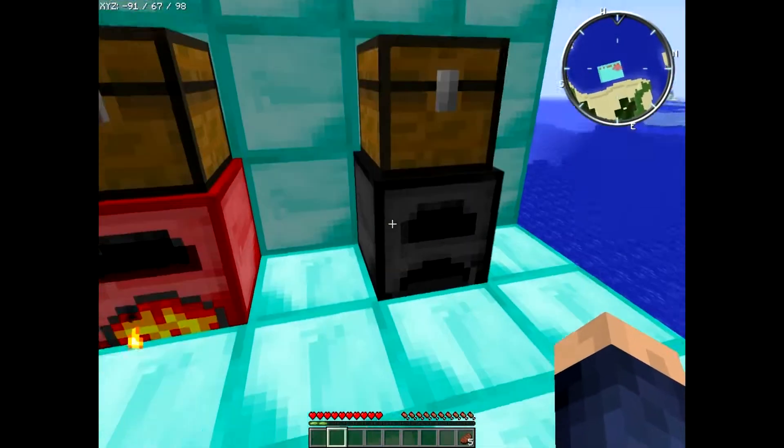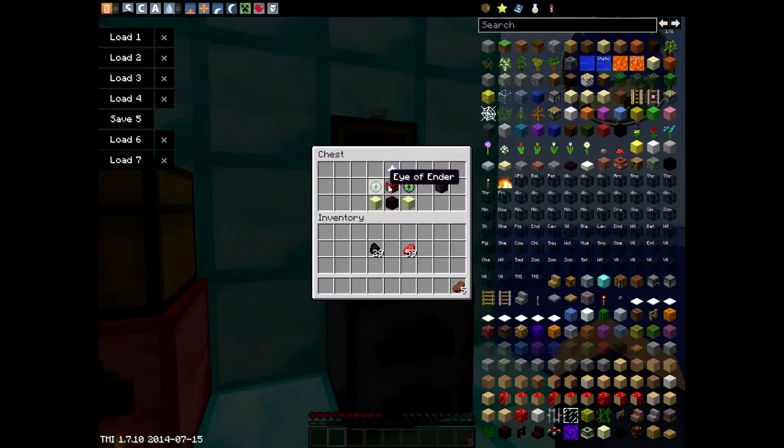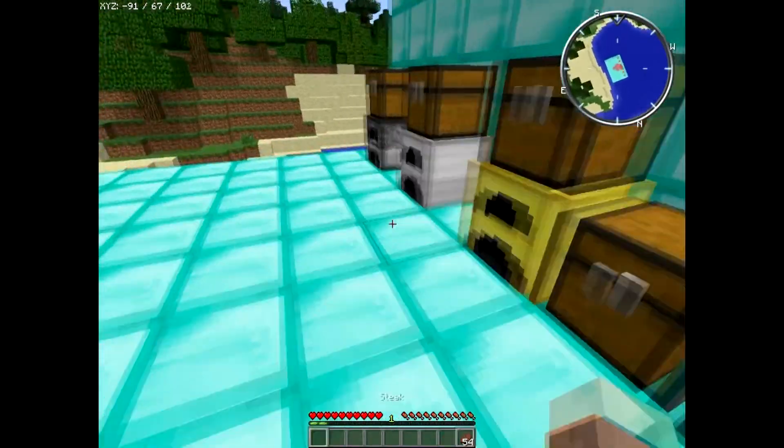Now you can turn this into something even faster: the extreme furnace. That will cost you a nether star, the hell furnace, two eyes of ender, two end stones — so you need to go to the End — and also one nether brick. They make you go into every dimension for this one. Let's test it out — whoa, that is instant. I can't even see it, might as well just not even put that thing there.